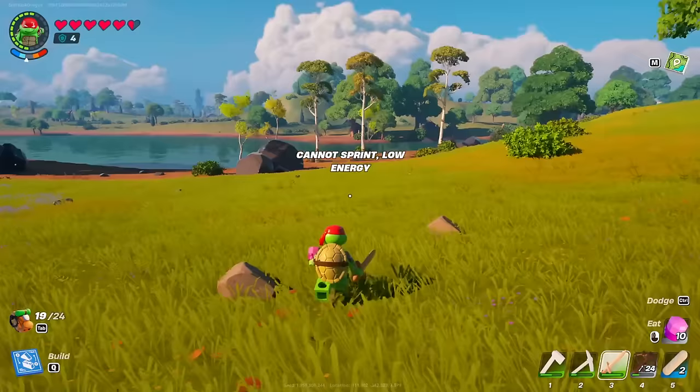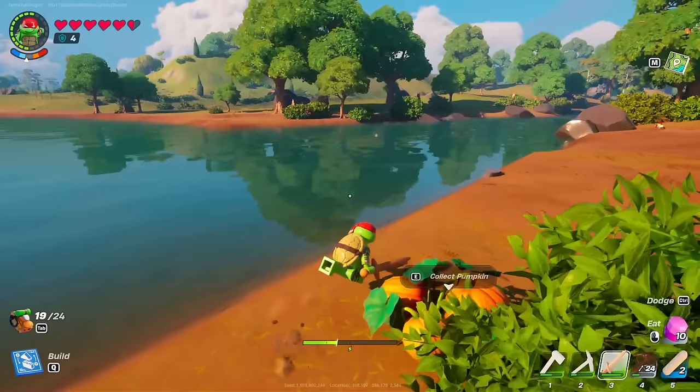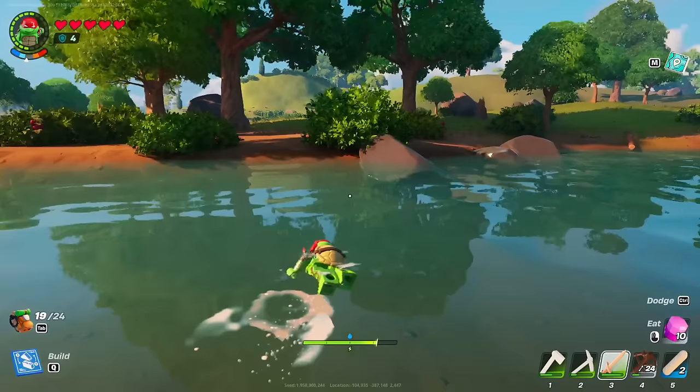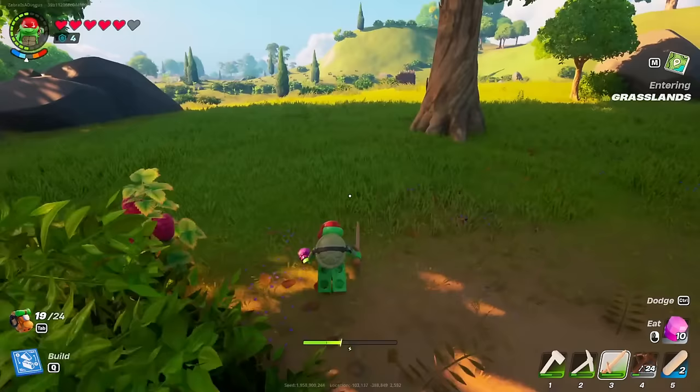Still not happy about how that turned out but we're just gonna keep going. Maybe we'll run into a new rainbow thing later on. Whoa — a really big lake! Maybe I could just swim through. Seems like it. We're heading in the right direction. There's a giant tower or mountain way in the distance — really curious about that. Oh no — if I run out of stamina while swimming I get sent back. I think I can make it — we're a turtle after all. There we go, Rafael swims no problem!